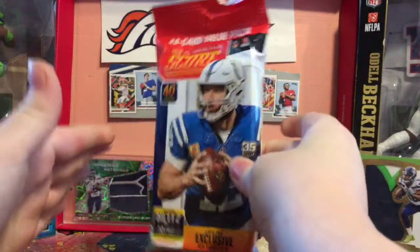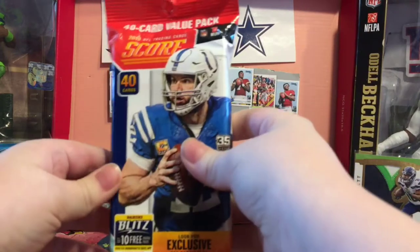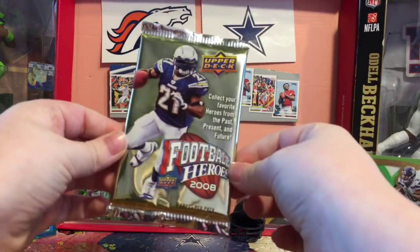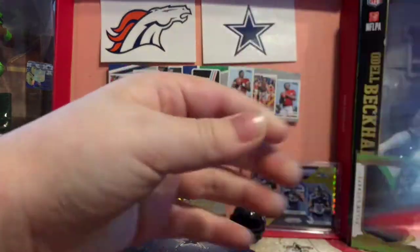So I got one pack — maybe two — that is not hobby. This is a 40-card value pack from Score 2019, found that at Walmart. Then we got Football Heroes 2008 Upper Deck — Tom Lundson on the front, maybe we can pull one of him.